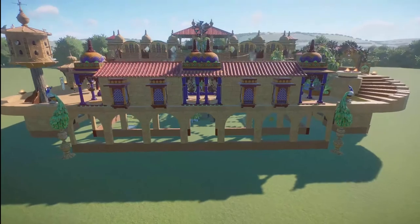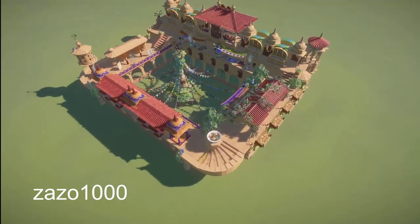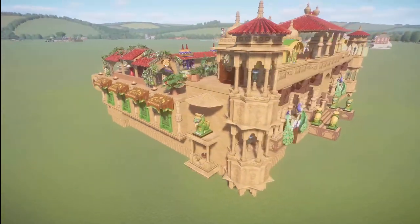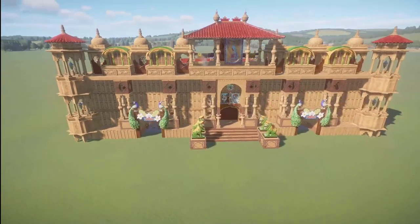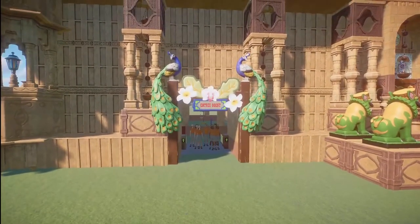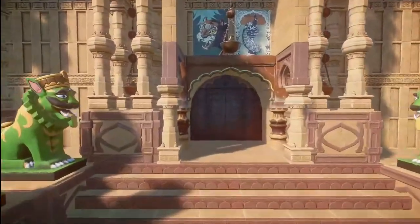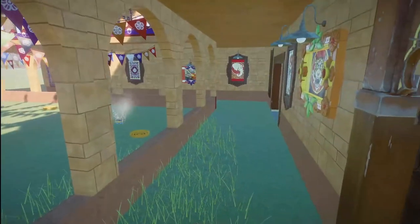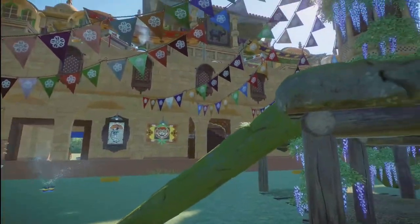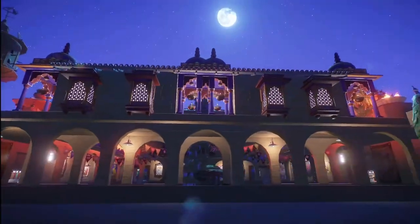Our next piece is called the Kingdom of Blue Peacocks. It was made by Azazo1000. Bring this into your zoo for right around $69,500. It is such a beautiful piece that you've done here. Thank you so much for building this blueprint and sharing it with all of us.